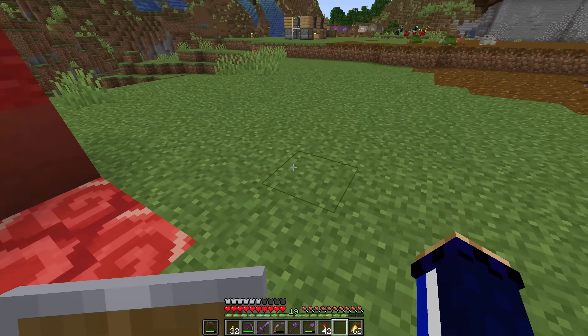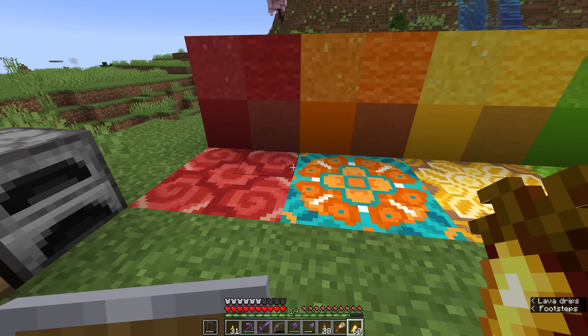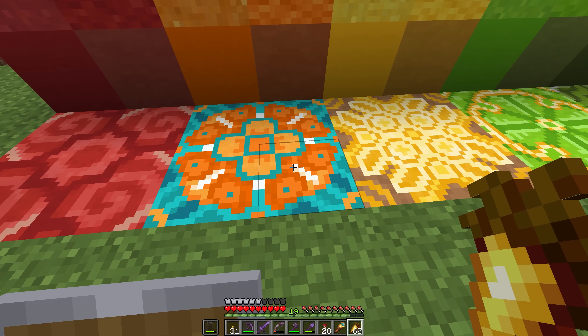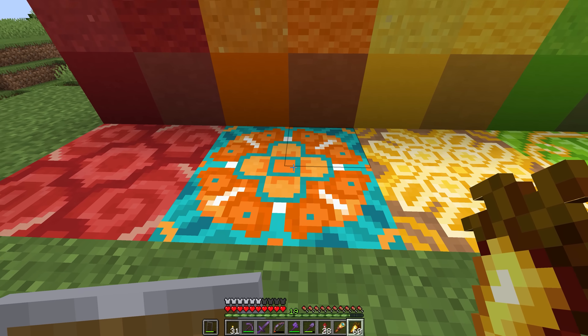A short time later, we have all of the colours represented here. I always love looking at rainbow-coloured stuff — it's always so bright and interesting. The surprising thing about orange glazed terracotta is that it's mostly cyan and blue, with orange as just the highlight colour. This means you can actually mix cyan concrete blocks with orange glazed terracotta to create a really interesting floor design — worth considering if you want something a little different.